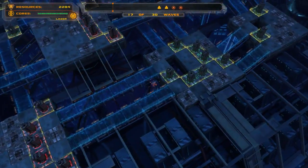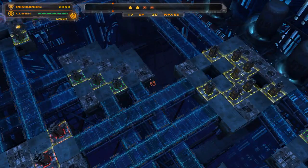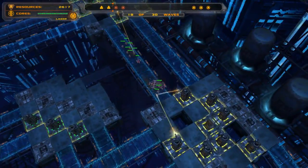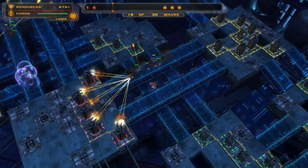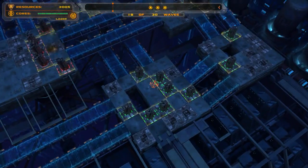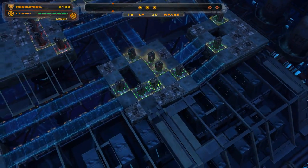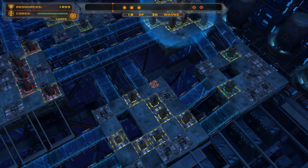The areas that you want to focus on upgrading to level 3 are the ones that the aliens are going to have to pass two or three times — those are the key ones. We've got quite a bit of cash; we're going to go ahead and upgrade all these to level 2. So this is section 4, 6, 16. The shields are coming!